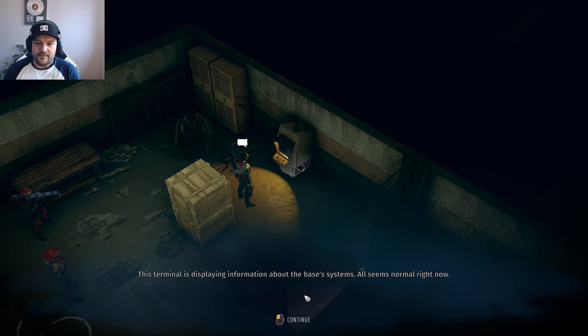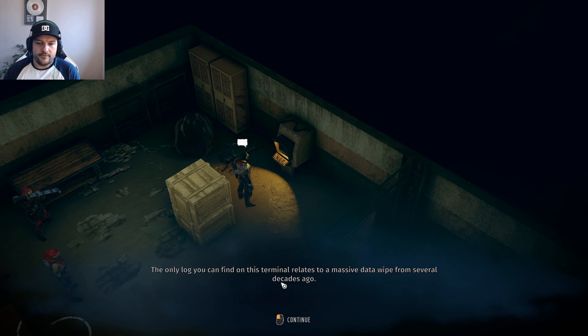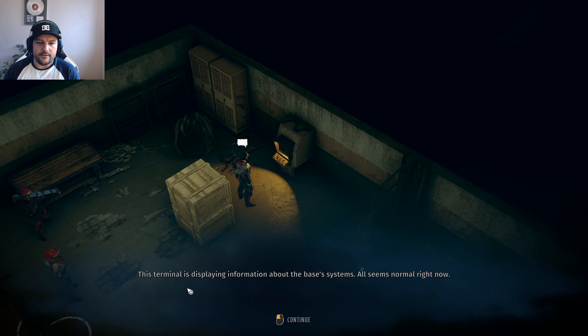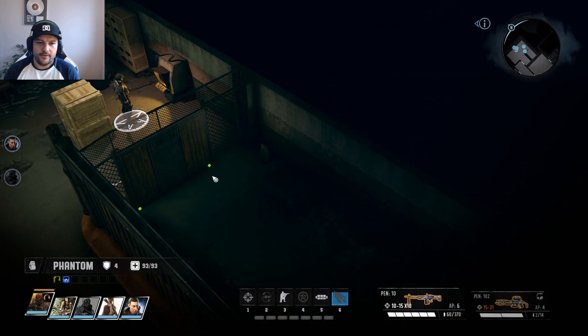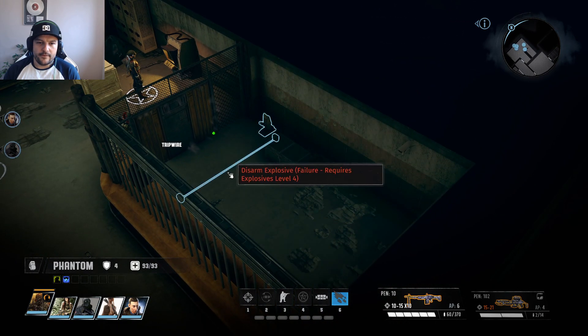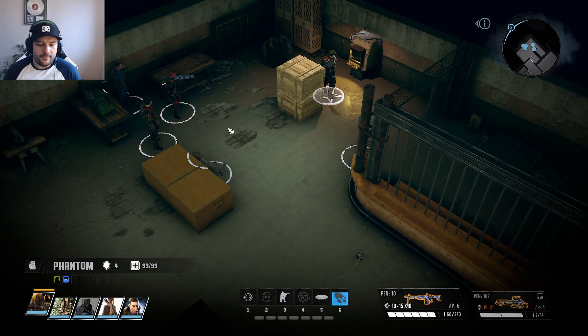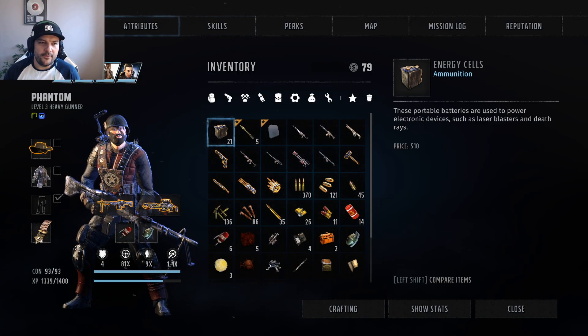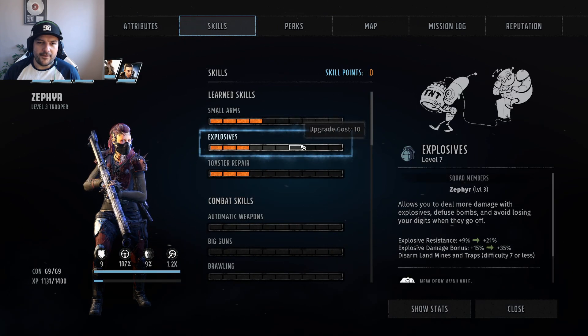Terminal is displaying information about the base's systems. All systems seem normal right now. Check recent activity logs. The only log you can find on this terminal relates to a massive data wipe from several decades ago. Step away then. Picklock this. Great teamwork. It's explosive level four. Do I have any points I can put into Zephyr's explosives? I don't think I do. Damn.